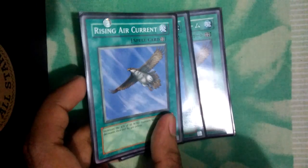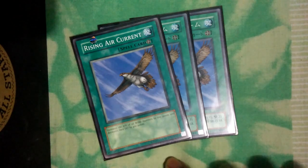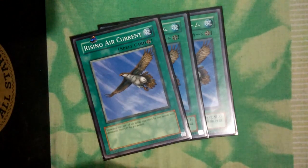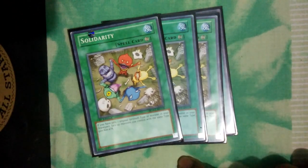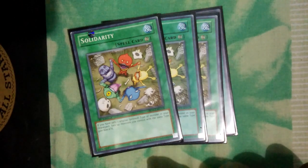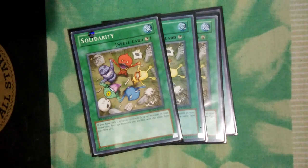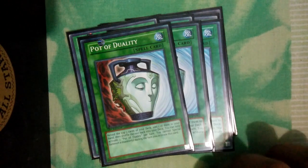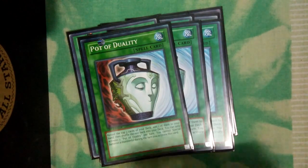For the spells, triple Rising Air Current — 500 attack gained to our monsters, so beautiful. Triple Solidarity — Solidarity gains 800 attack for the same type you control in the graveyard. Triple Duality. Duality is so good in the deck; it gives consistency and basically we don't special summon a lot, so Path of Duality is so good.